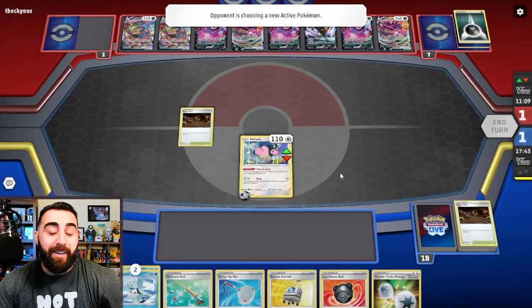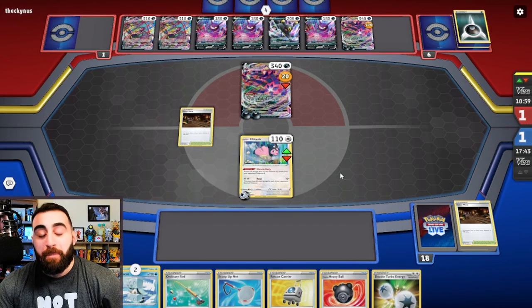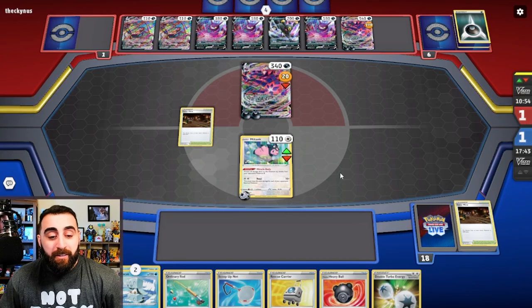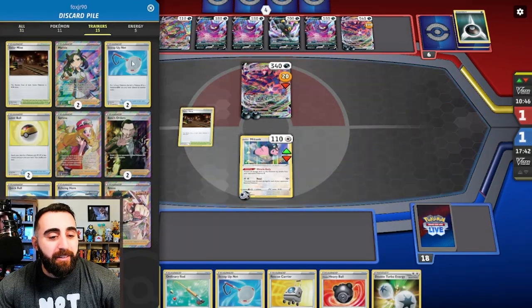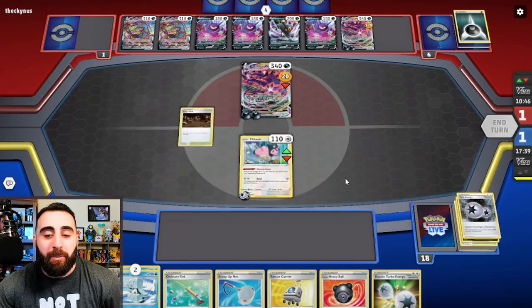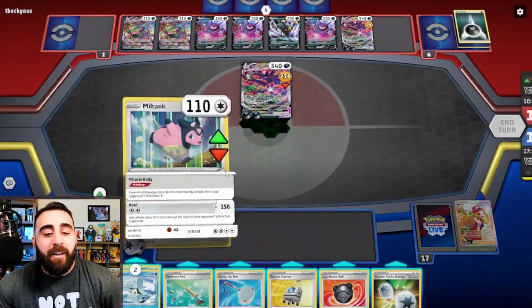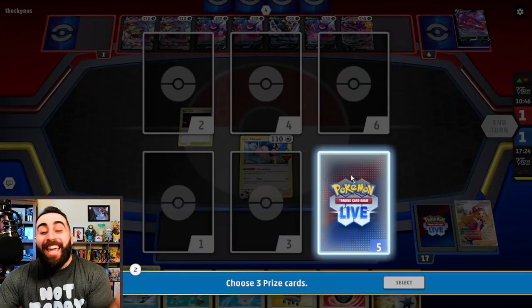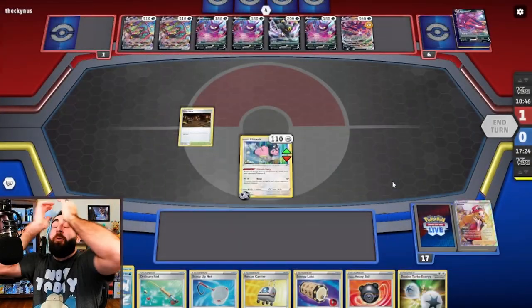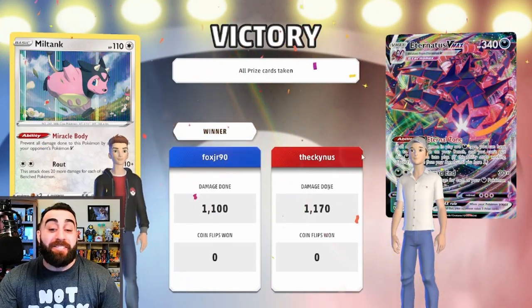There we go — down to one prize. They give the other Eternatus. I'm two attacks away. Both my Bosses are at the bottom of the deck — this deck runs four Bosses, I have two in the discard so yeah, both are at the bottom. We get the Serena — switch one of my opponent's benched V Pokémon with their active. Route — 150 damage, knock out the Eternatus VMAX! Our little cow did it! I can't believe we managed it. I thought they were going to have it for sure, but we pulled it out between Milktank and Torment — we did it!